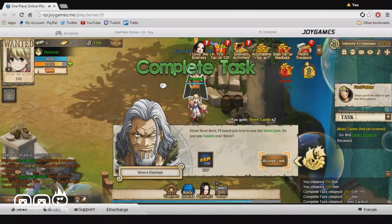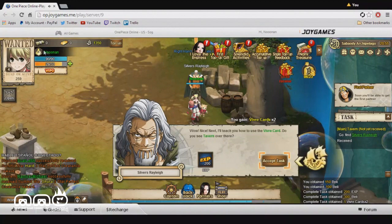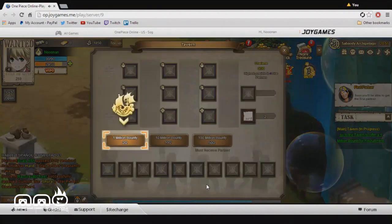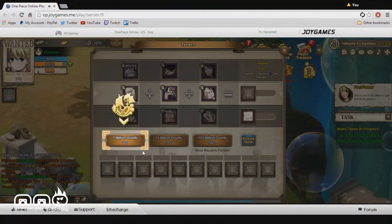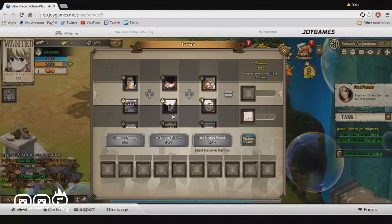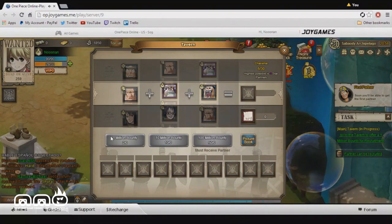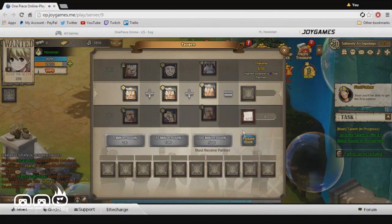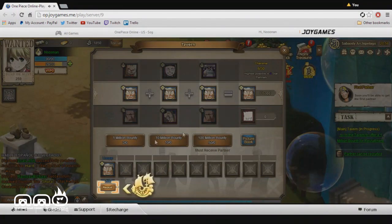Let's go ahead and submit that. We got some XP and we are pretty close to leveling again. Let's accept our new task — it seems like it's taking us to the tavern. One million bounty. It seems like we can go ahead and pick up bounties and find different people to hunt down, which is pretty interesting. I think that's a pretty cool system to add into the game.